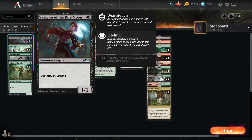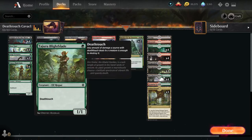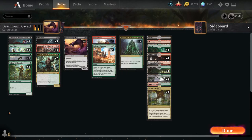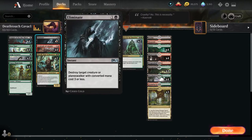We've got four Moss Viper with Death Touch, four Sedge Scorpion with Death Touch, and four Tarajou Blight Blade with Death Touch. There are other ones you can run in the deck — you can pick whatever ones you want — but I chose these mostly because this is a snake, this is a scorpion, and this is just a dude with a blade. We are also running three Eliminate to get rid of small creatures that get in our way.